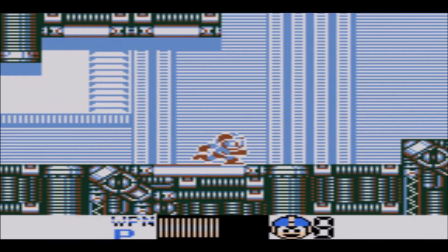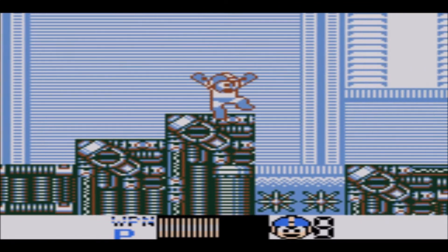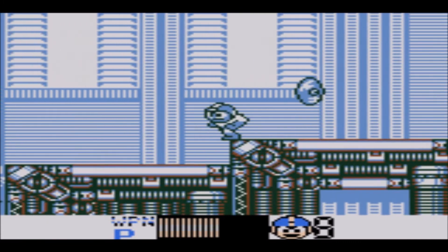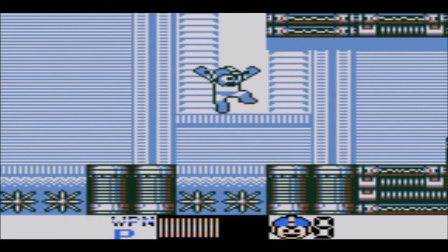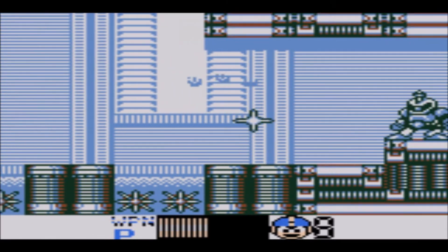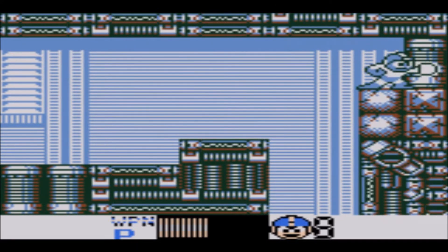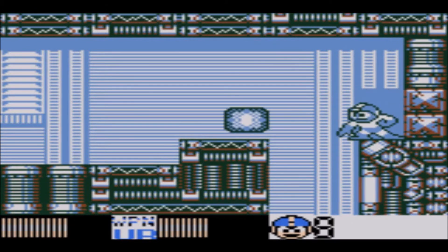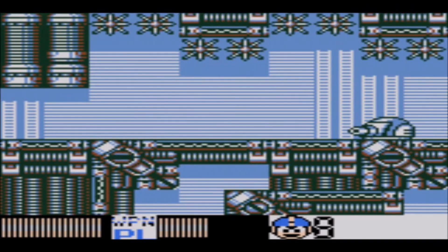In stage two we're going back into platforming, except now there's some very tricky platforming here and there — especially noticeable with some spikes everywhere, and more familiar enemies we've already faced in the past few stages. These particular levels do have multiple pathways — you can either take the normal down route, or go up and utilize several of those Star Droid weapons in the process.